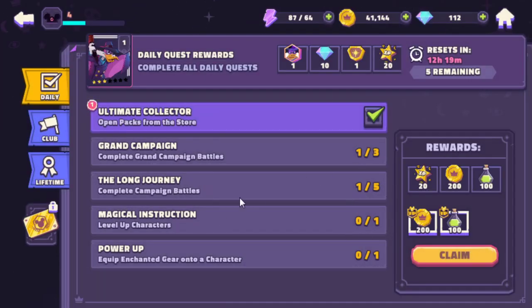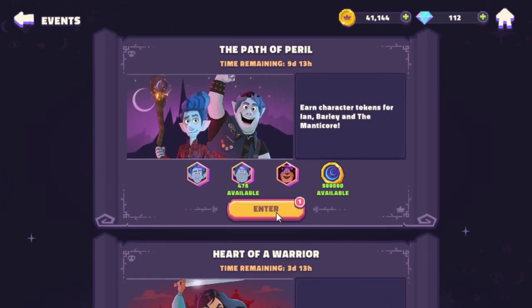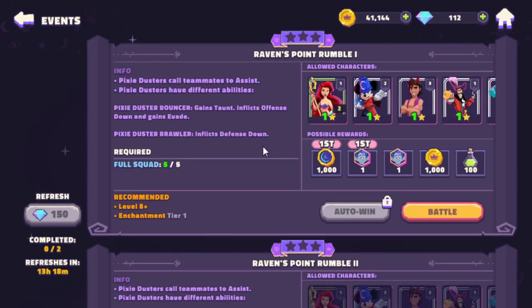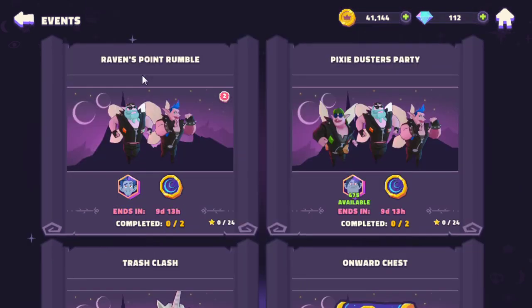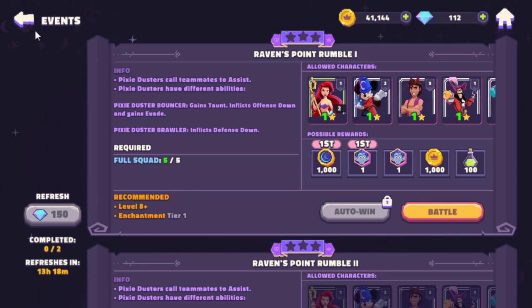Daily quests: open packs, complete 3 battles, complete 5 in total, level up, equip — and I'm sure you get more as you go. It looks like the standard hero collector. I don't know if I'm a fan of the menus here — they're a bit too cluttered with all this text. Level 8 plus recommended — we can't do any of these yet.